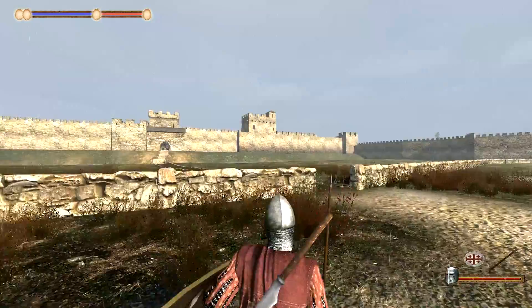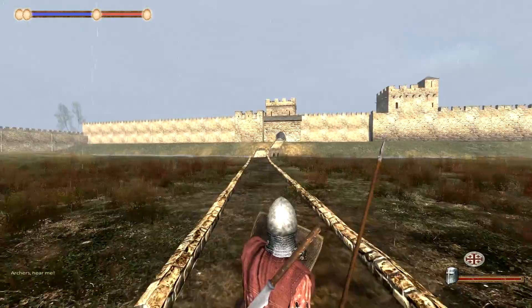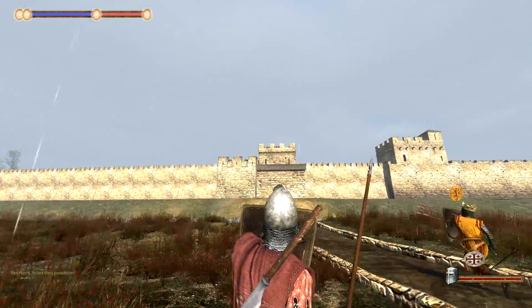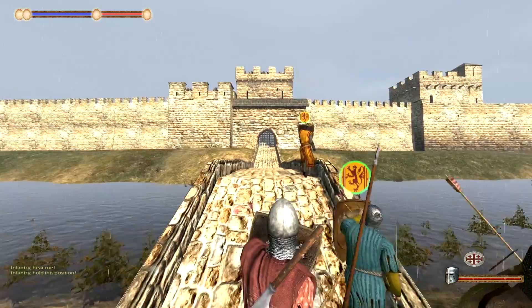Also with this character, once we level up I will be speccing two points into intelligence, mainly to get a power draw up. Because sieges like this are annoying because of the gates, but it's more annoying if you need to defend something and you don't have the means for it.